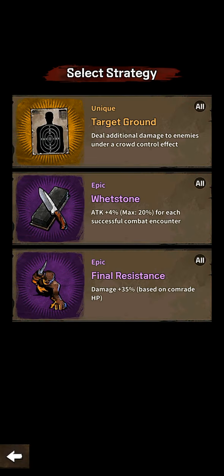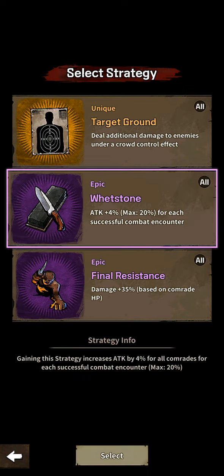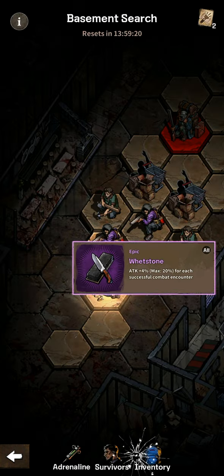Okay, so we're going to get — hmm — a whetstone or this unique target ground damage, 35 base, and comrade HP attack 4%. Let's go with the epic whetstone.